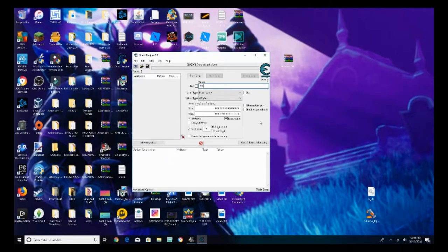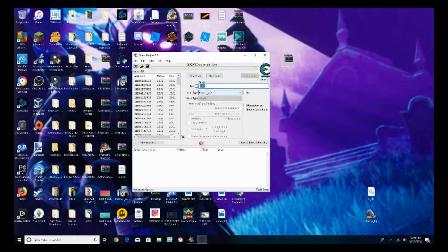Now type in that money value — 2,361 — and click First Scan. It'll scan through and there you go, it found 96 results.